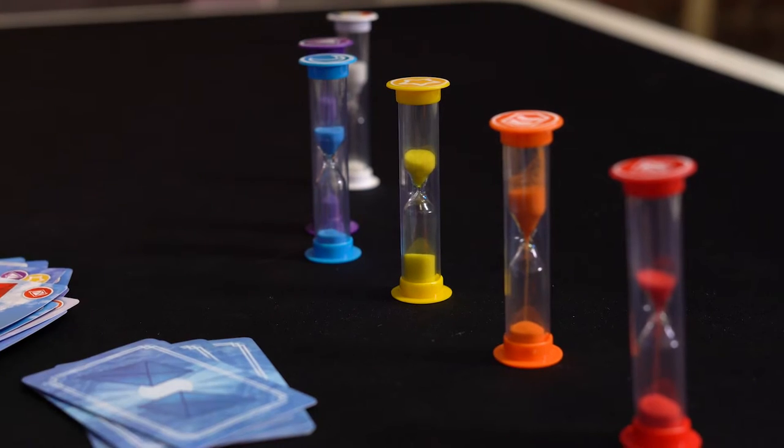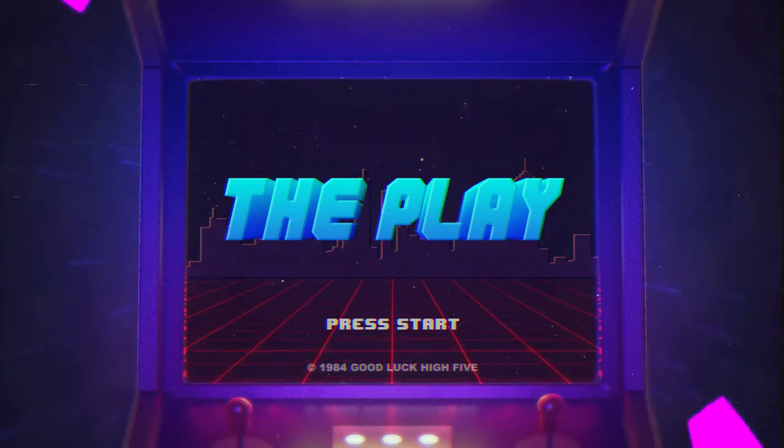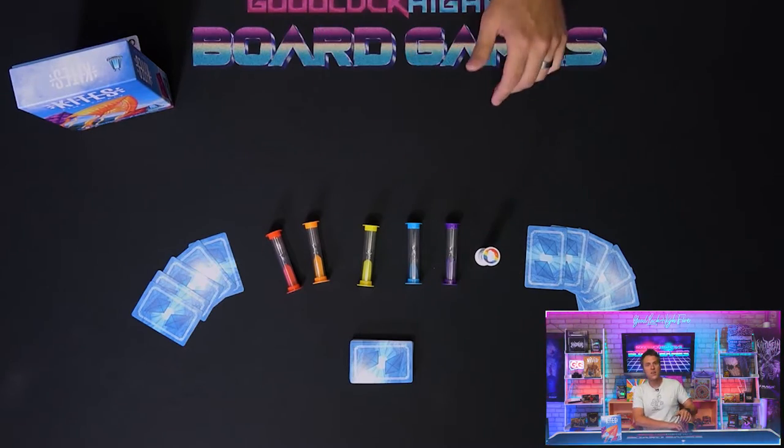The start player can be randomly chosen, or if you prefer, the last player to fly a kite. Once your kites are in the air, they have to stay up there or the game is over, so make sure everyone is familiar with the rules and ready before you begin. When the wind is blowing and you're all set, stand up the white timer and pick up your hand of cards.